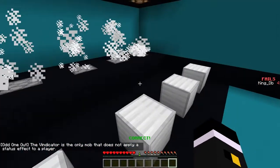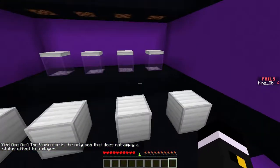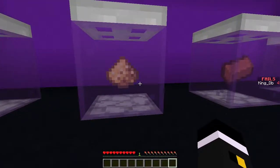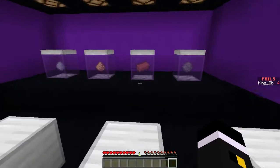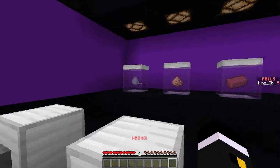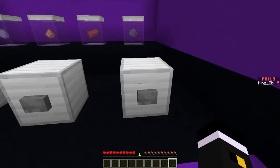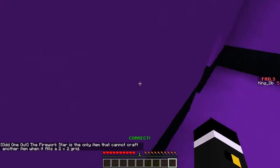Johnny - okay. A status effect - I forgot the husk gives you hunger. What is that? Is that a glowstone? I think that's the nuclear stone. The only one that doesn't have a shape - I was like circle shape. The only one that you have to craft it.